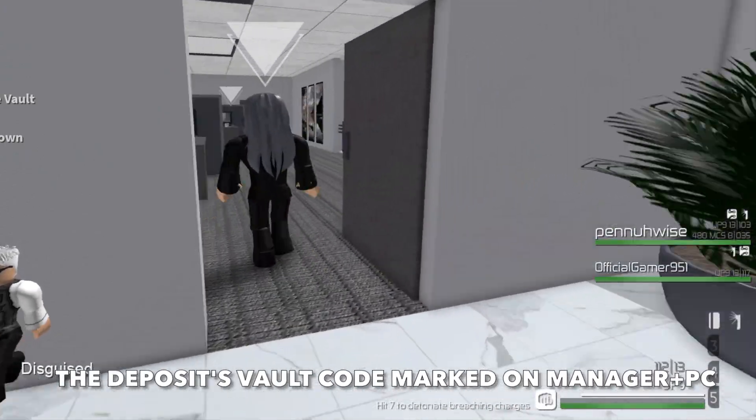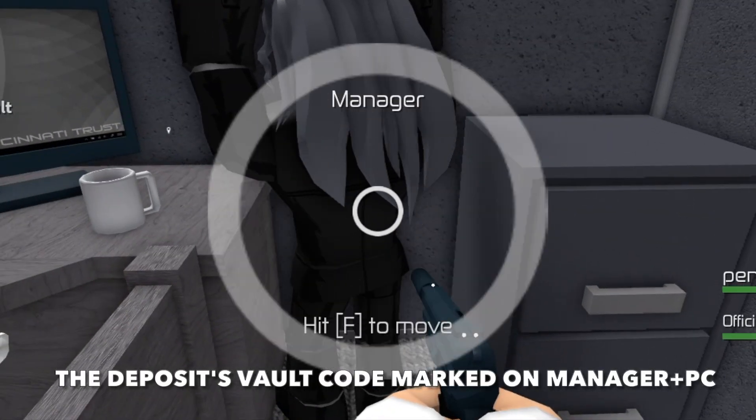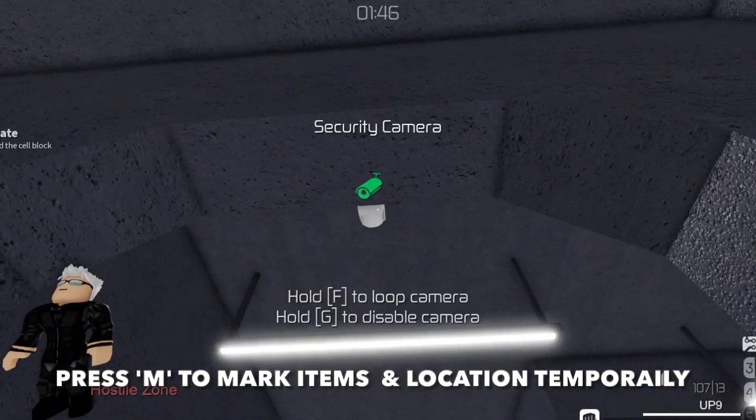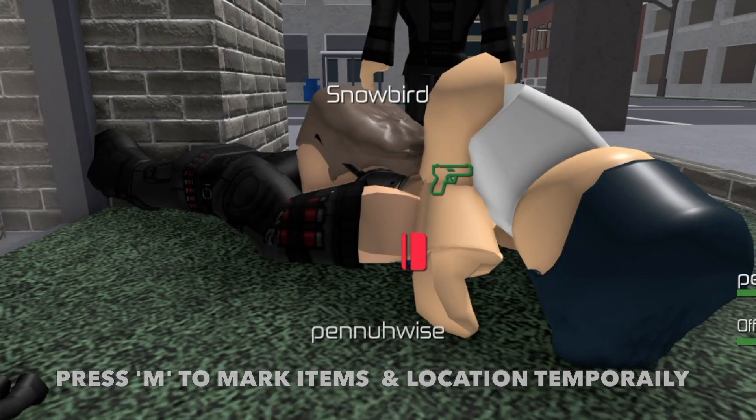In addition, there will be a marker on the manager and manager's computer for the vocode in Plan A. Press M to mark items and locations temporarily to let your teammates know where you're pointing. This is convenient